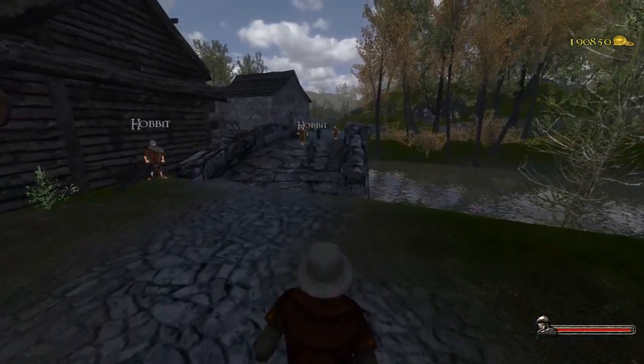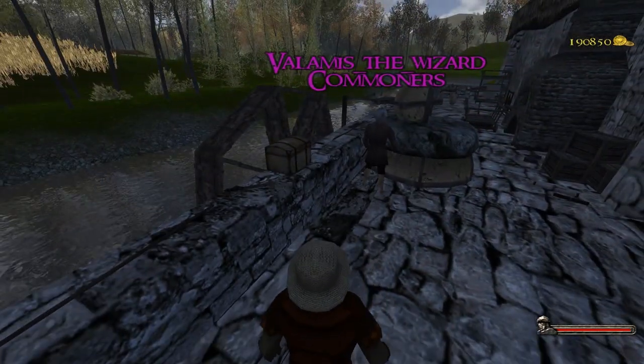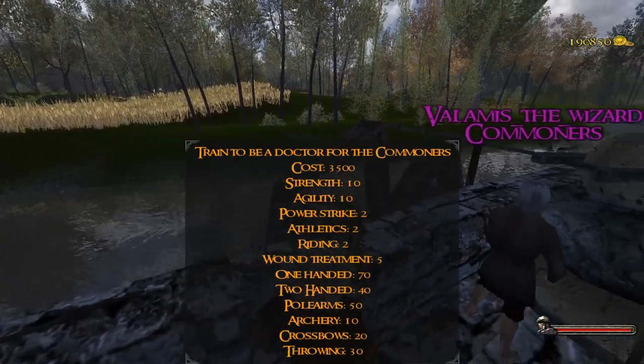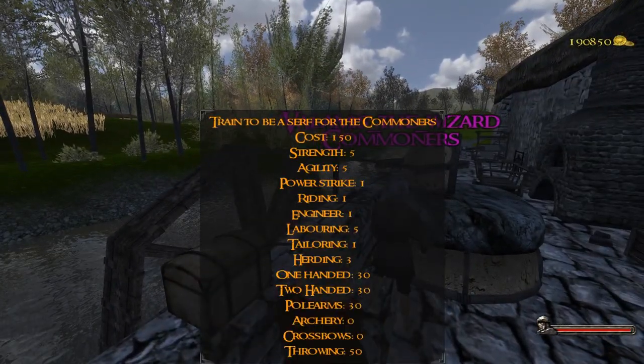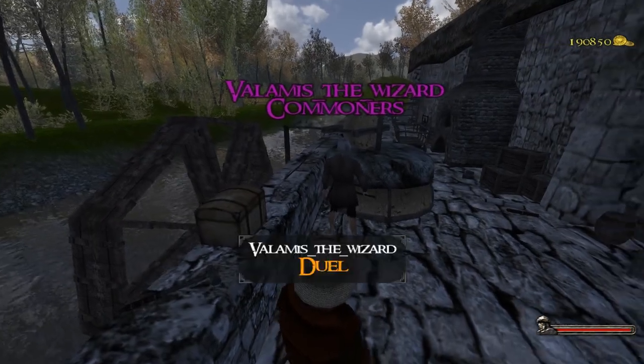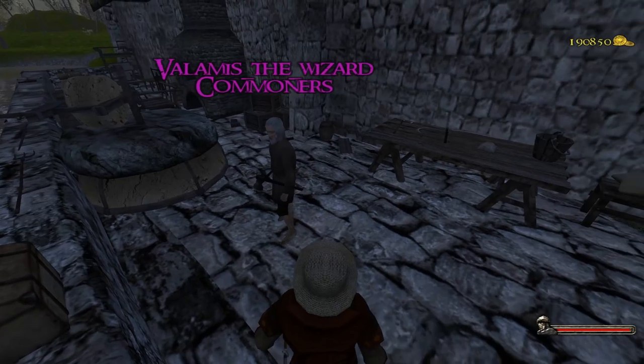Now let's get surfing. There are three classes of that type for now. Bree and Rohan workers you can get on Rohan and Bree maps, and the basic surf class is available on more than one map. We'll be working with the one from Shire.